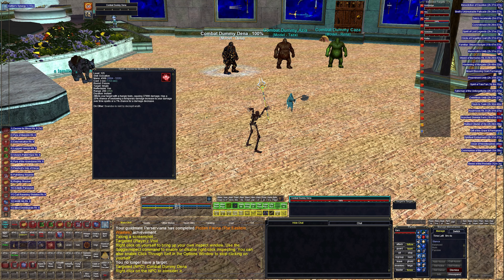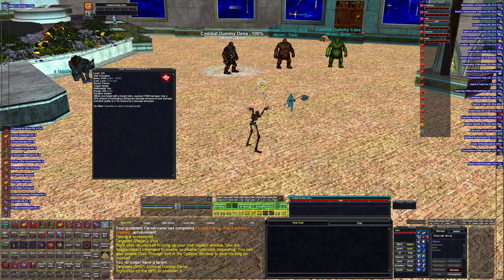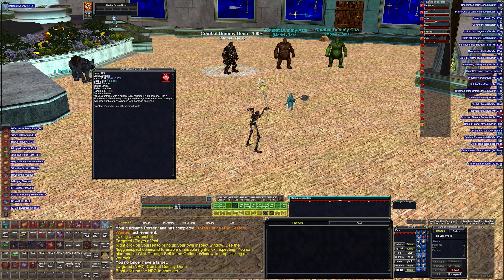With Chaotic Power active, every time a DOT like Pyre ticks — every six seconds — it consumes a charge and increases the damage by 200%. So instead of normal damage, you're seeing 206,000 plus crits going up to 276,000. You definitely want that buff on there.